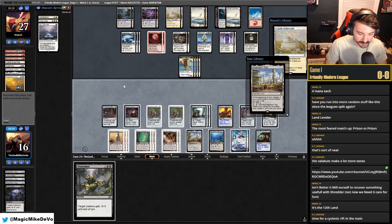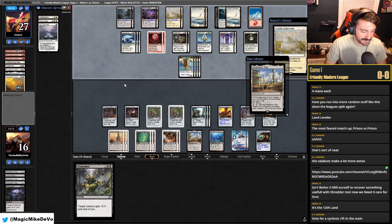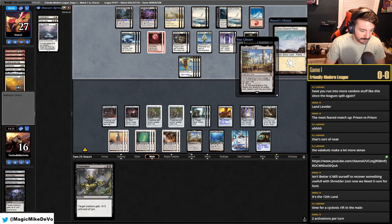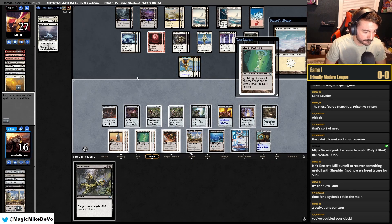Just play land — the twelfth land. Cyclonic Rift would be sick. By the time we mill them out, I guess we should start milling them a little bit.